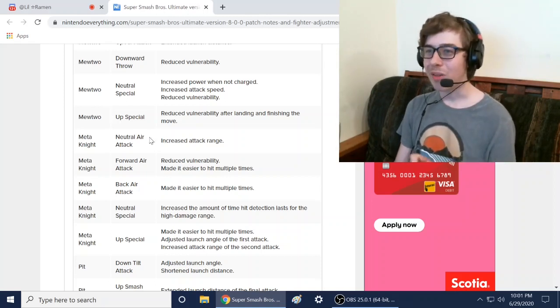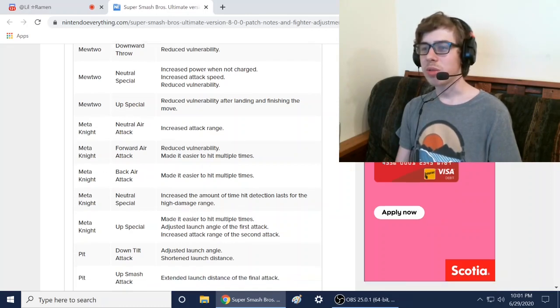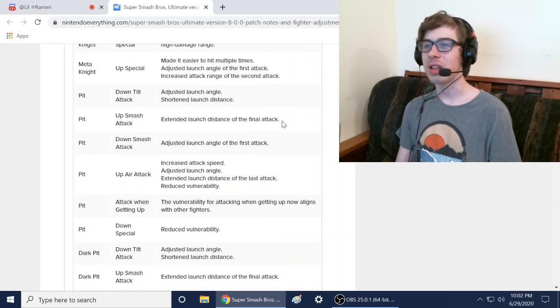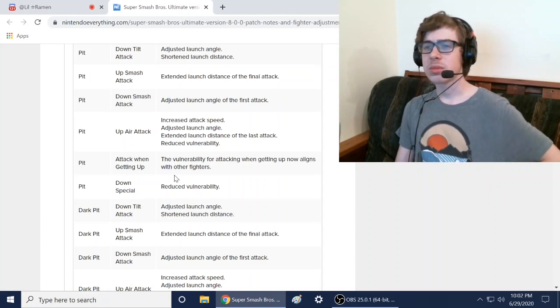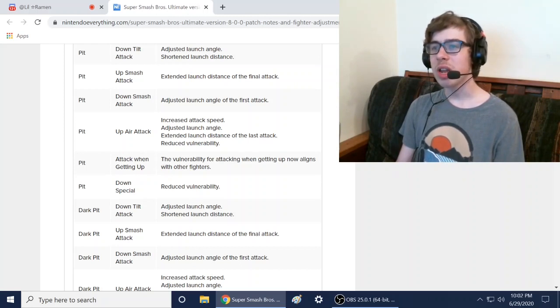Meta Knight got buffed: increased attack range on forward attack, reduced vulnerability, made it easier to hit multiple times, and increased the amount of hit detection. Pit also got buffed: extended launch distance on final attack, and reduced vulnerability. Pit's one of my mains and I used him a lot.